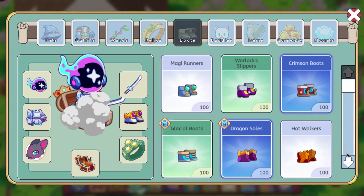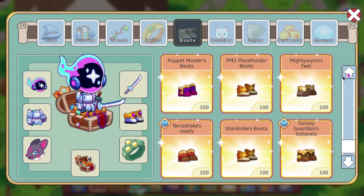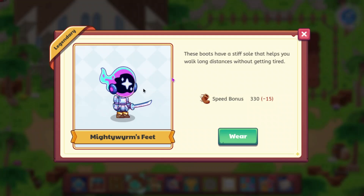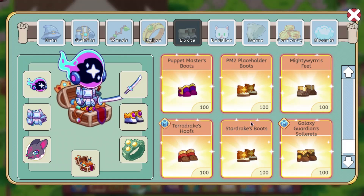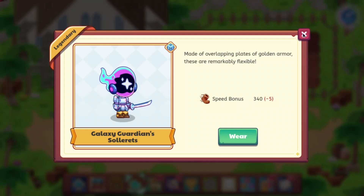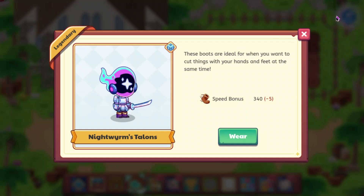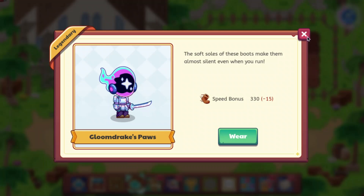Let's go ahead and look at the boots as well. No new boots were added, but we can see the speed bonus. Puppet Masters hasn't been updated. Mighty Worms has been updated to 330. Teradrake's Hoofs is 340. Teradrake's Boots is 330. Galaxy Guardians is 340. Night Worms is 340. And Gloomdrake's is 330.